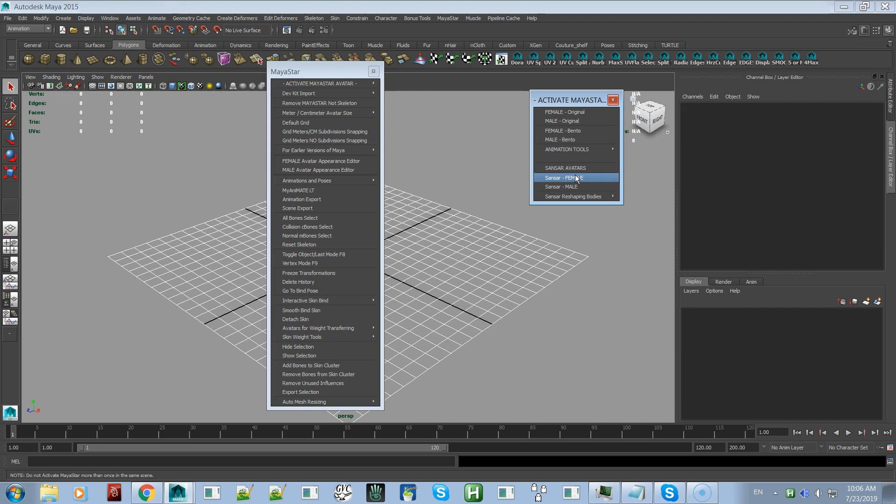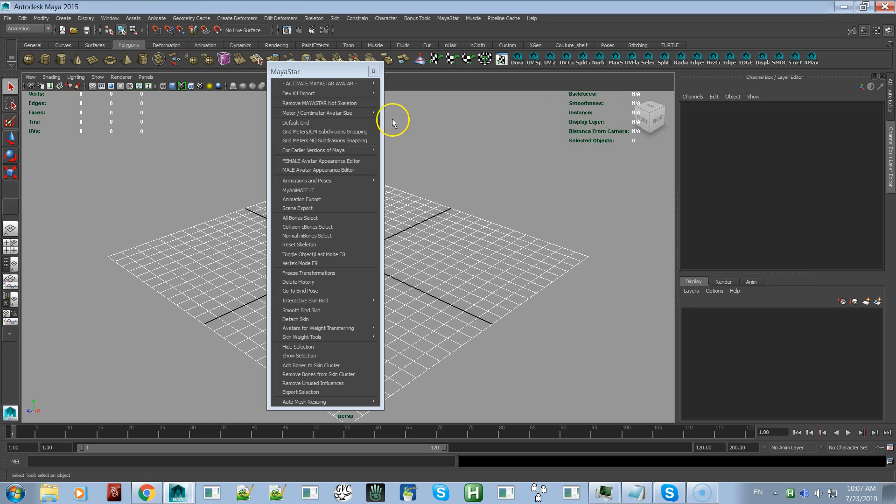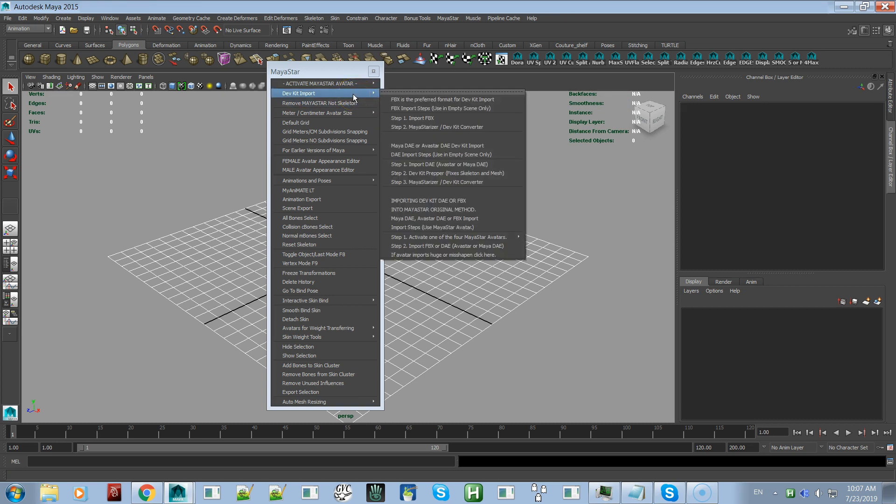As of July 23rd, Linden Lab has announced they're going to be coming out with new Sansar avatars either in August or September, though it could be a little bit later. When that happens, I will come out with an update for people who have bought MayaStar 6.0 to keep things current with whatever the Sansar avatars are.